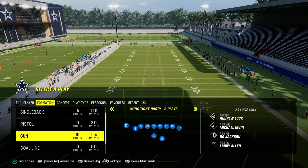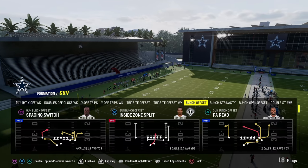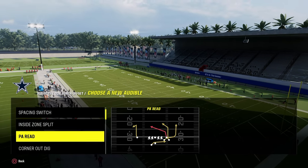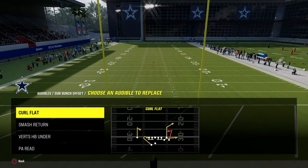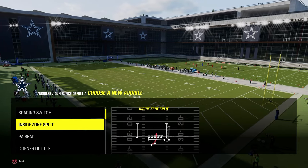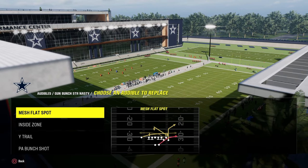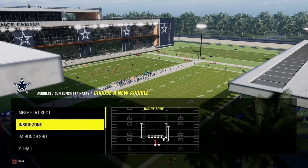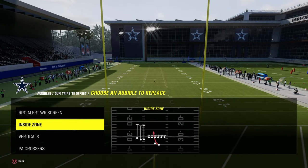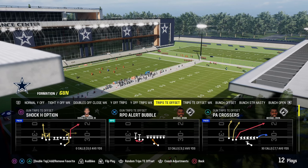Now the audibles for the offense. The Colts offensive ebook is specifically for the gun bunch and the bunch offset mini scheme. In our bunch offset formation, audibles are going to be Curl Flat at the top slot, Smash Return in the second slot as a really versatile play, then Verts Halfback Under, and in place of PA Reed we're going to use Z Spot and Go. In our Bunch Strong Nasty, we'll have Mesh Flat Spot, RPO Reed Bubble, Wide Trail, and Dagger. In our Trips Tight End Offset formation, we'll have RPO Alert Wire Receiver Screen, RPO Alert Bubble, Verticals, and PA Crossers.